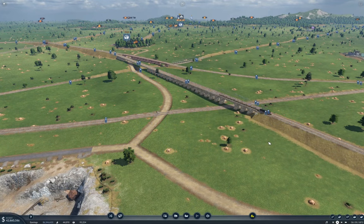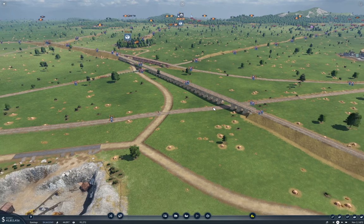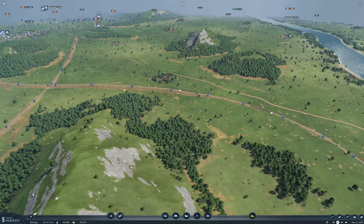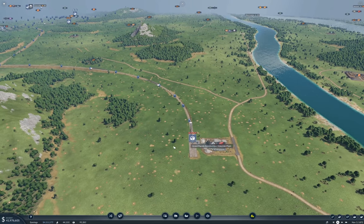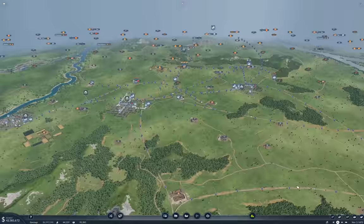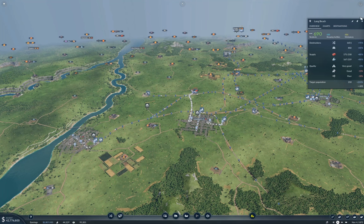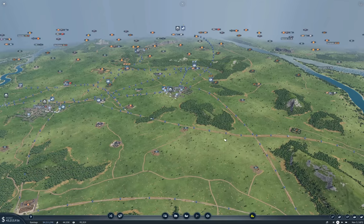Hello everyone. This is the next part in Transport Fever 2 Megalomania. I'm looking here at some trains driving around — basically where we left off last time. Last time I plumbed in an additional Conmats plant way over here, and that should get the deliveries into Long Beach and McAllen, keeping them much closer to 100%.